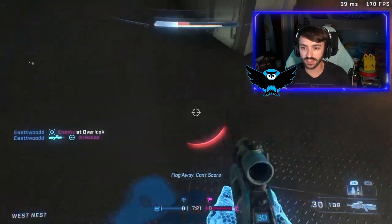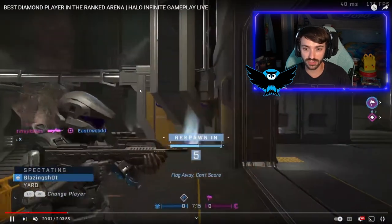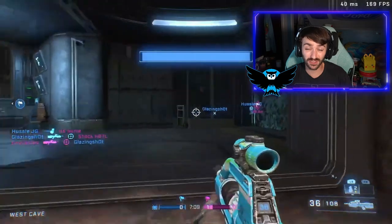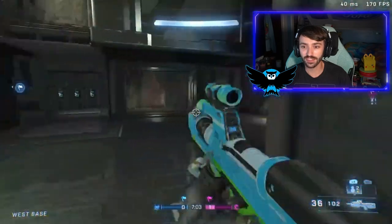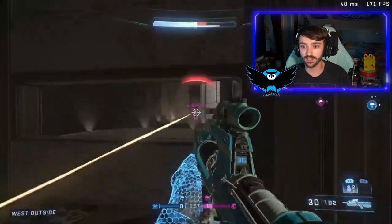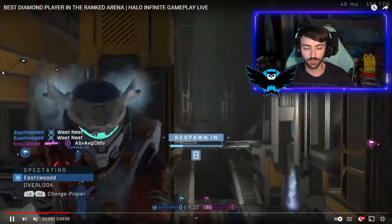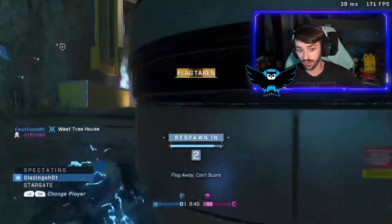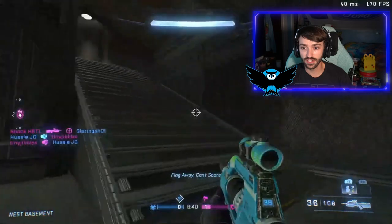I really wish I got a map I knew well rather than the brand new Dredge. Here I got back-smacked — I heard all the footsteps but had no idea where they were coming from or that they could drop on me from that area. I know the map a little better now, but I'm overall not super thrilled about it. I'm not sure how to attack the flag, so I stay up top, wait, then push out and get beamed. I should have just pushed around like these fellows are doing.